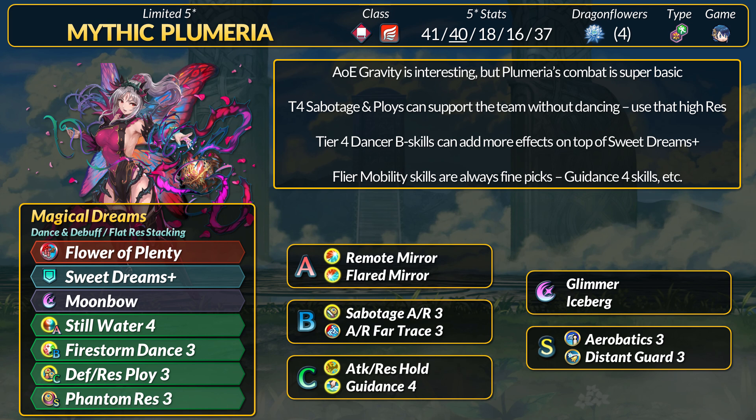Now, if you don't have confidence in Plumeria to actually survive combat, nor do you want your dancer to be attacking, then we have a variety of support options. She has high flat res, which means tier 4 Sabotage skills are on the table — these also debuff without needing to dance. Unfortunately, Plumeria does not get blessing stats in Aether Raids, so res-checking pure tanks may be an issue.